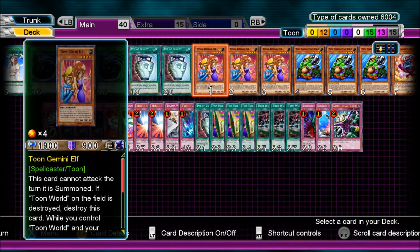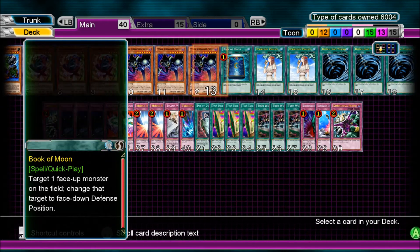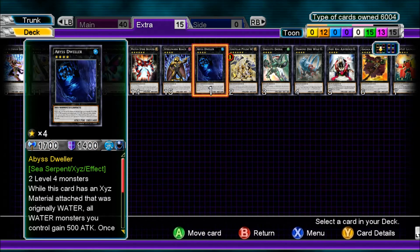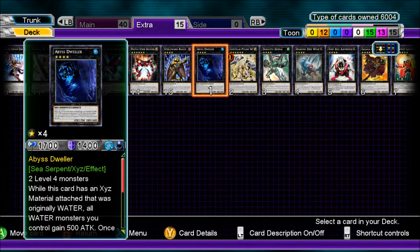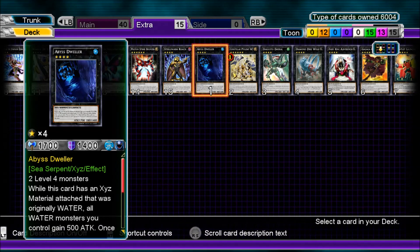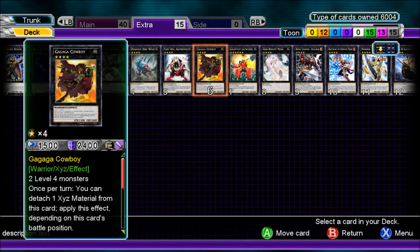Extra Deck has a bit of everything. Summon Skull is level 6, so that's why I've got a couple of rank 6 monsters in there — you never know. Mostly it's just basic standard rank 4 monsters for the other Toon monsters.